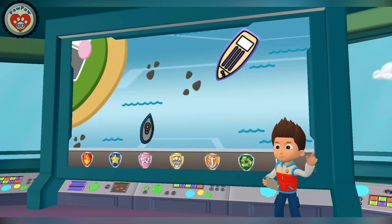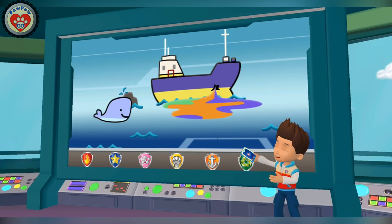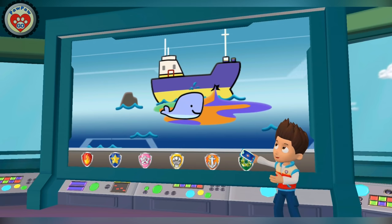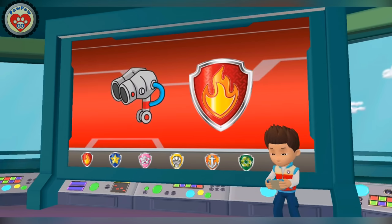A smoothie tanker hit some rocks in the bay. It's leaking smoothie into the water. A pack of whales swam right into the mess. We need to help them out. Marshall, you'll need to use your water cannon to clean up the whales.